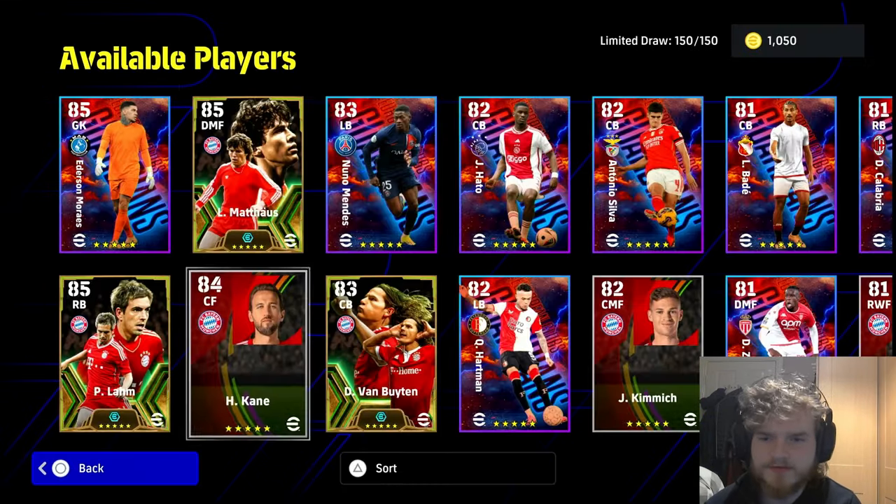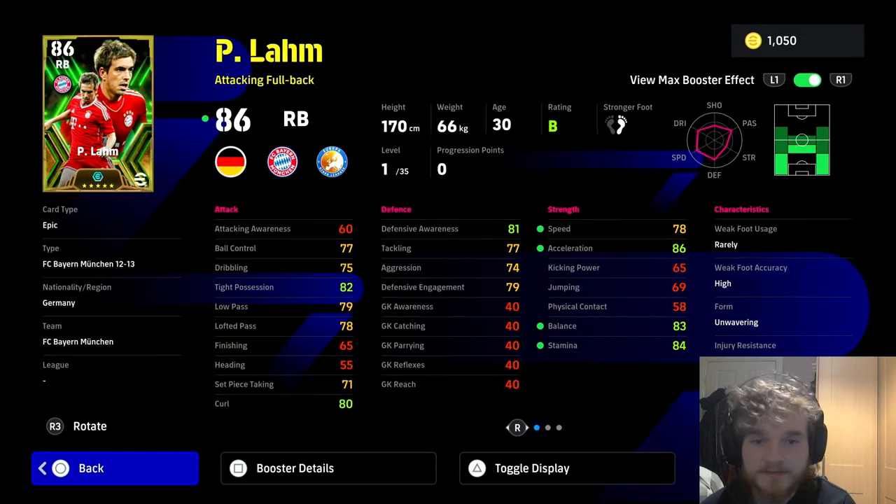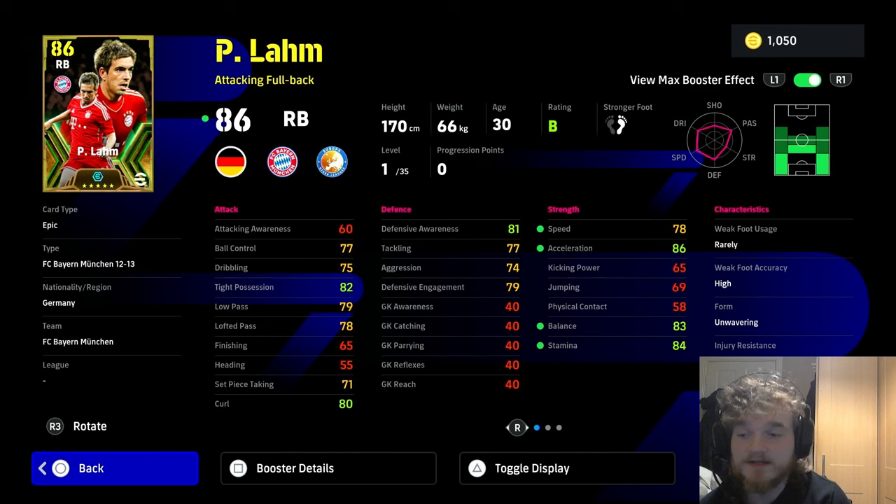The Byron Boys cards have come out and we have two new guys today. Philip Lamb, a right back who played DMF2 — I wanted a Microman but we got the fullback version. His booster is speed, acceleration, balance, and stamina, which makes this card very interesting.